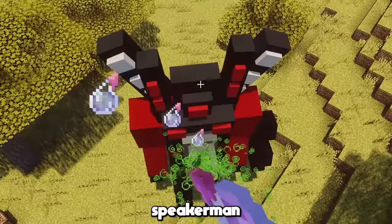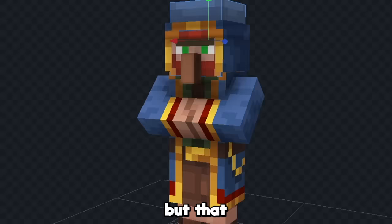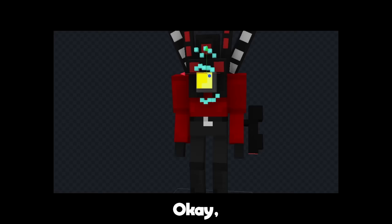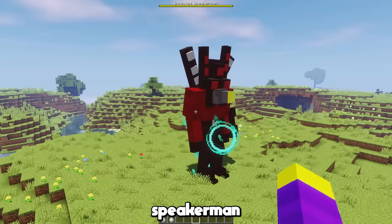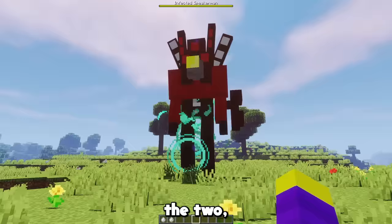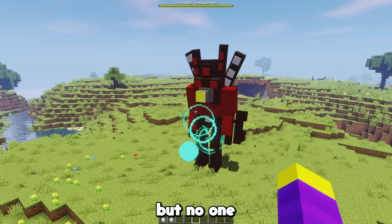It turns out the Titan Speaker Man got infected, so let's make that next. I used a wandering trader as the base, but that doesn't really matter because we've already made the Titan Speaker Man. We just have to add a few details to make him infected, like this yellow light instead of red, and we'll also add some blue stuff to show he's infected. This is the infected speaker man in game — it was honestly kind of hard to tell the difference between the two, so I added these particles to make him look infected. Oh yeah, and there's also a different boss bar as well, but no one is looking at that anyway.